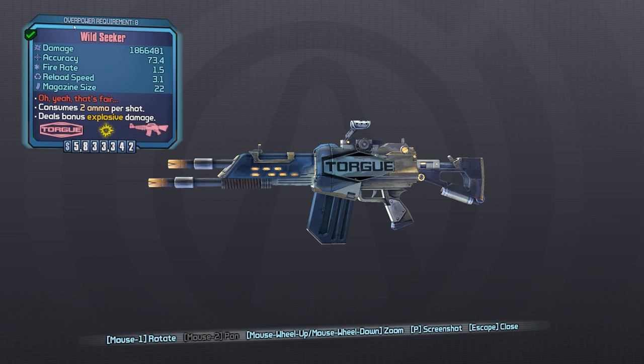This version here is the Wild prefix, which does give it a slightly increased damage and fire rate, and it does come at the cost of accuracy. However, on the Seeker, that's not that big a deal because obviously the bullets are guided.